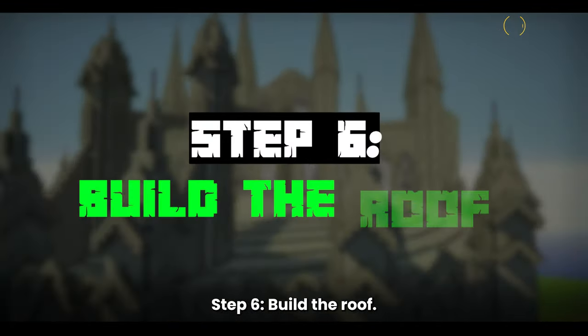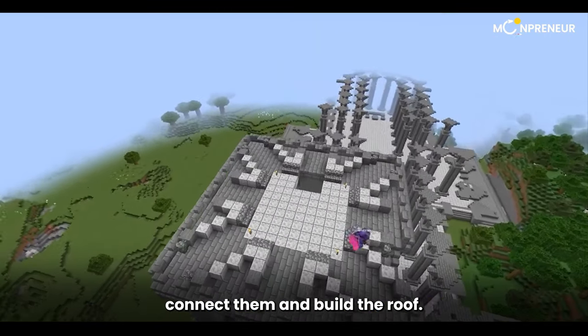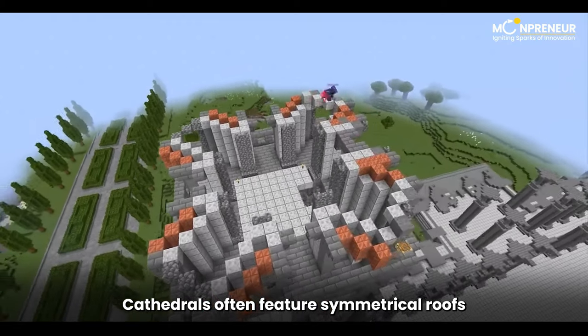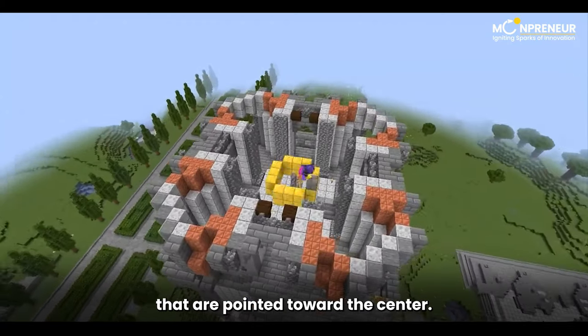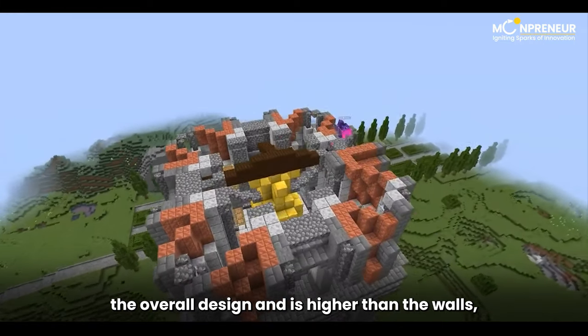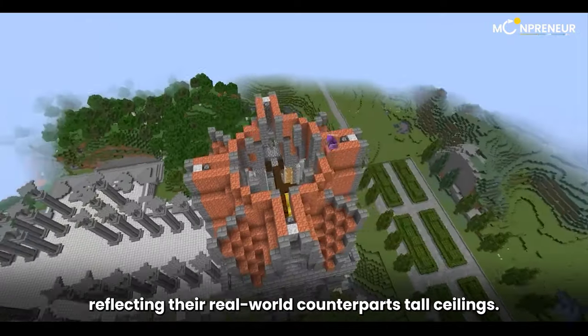Step 6: Build the Roof. With the walls in place, let's connect them and build the roof. Cathedrals often feature symmetrical roofs that are pointed toward the center. Take your time to ensure the roof complements the overall design and is higher than the walls, reflecting their real-world counterparts' tall ceilings.